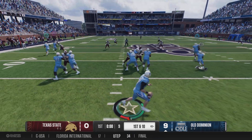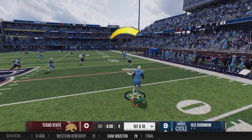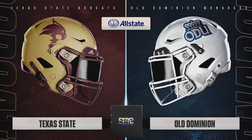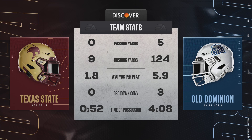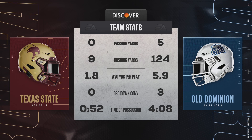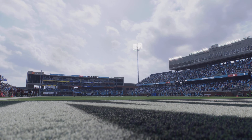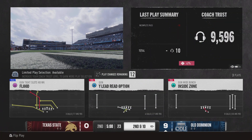To the air on first down, quarterback floating away from pressure. Final play of the quarter and the ball falls incomplete. Old Dominion has the lead here as we've reached the end of the quarter — one period in the books, and let's take a look at the stats.